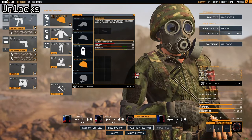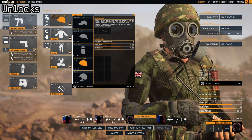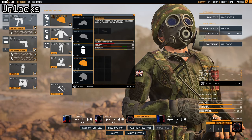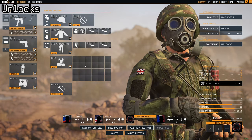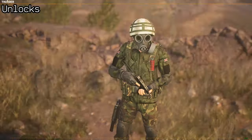When it comes to actually using the items you get, they will simply just appear here when you unlock them. I did not start with this MK6 with cover, and then you can just equip it as soon as you unlock it. Same with the camos — you can just equip them there as well.